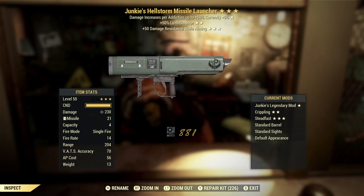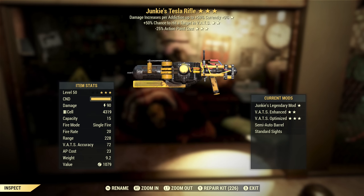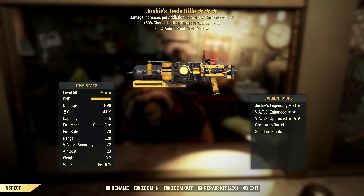Next up we've got another worthless Hellstorm Missile Launcher — it is not two-shot, so we'll just move on. Next we've got a Junkie's Tesla Rifle with VATS hit chance and reduced AP cost. If you are a Junkie's build and you're using semi-automatic like a rifleman, this is actually really good. VATS hit chance is good and reduced AP — these have a really high AP cost, so reduced action point cost is good. If you're playing that way, this is actually a really good Junkie's roll. I'm not Junkie's, however, but I'll probably hold on to this just in case.